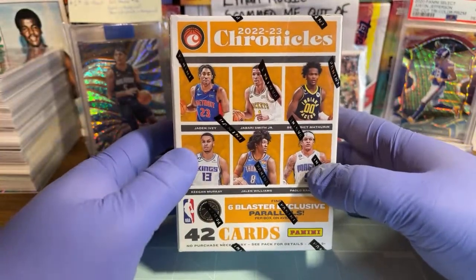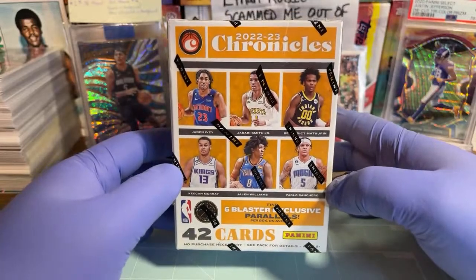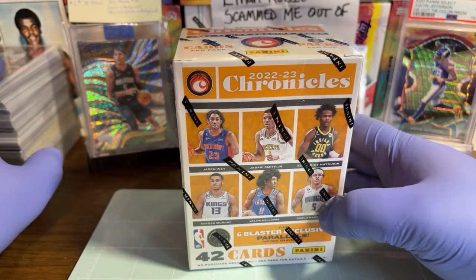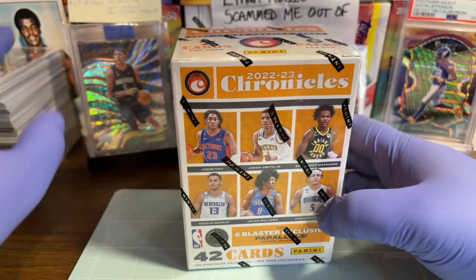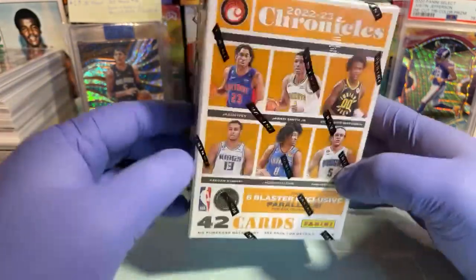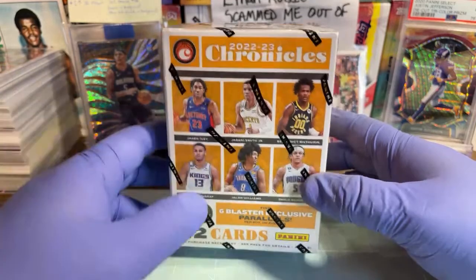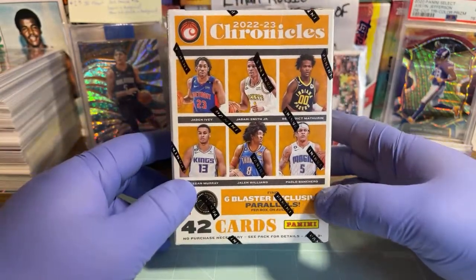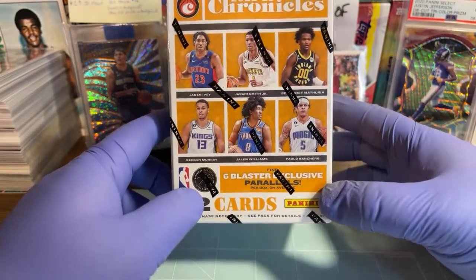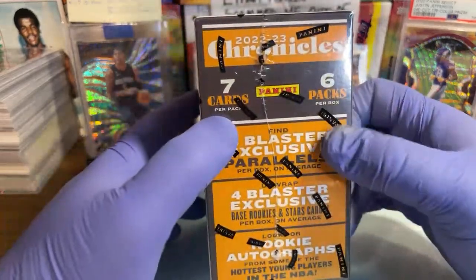I was going to get a second one, but I thought one should be enough to open up at a time. I get overwhelmed with cards — some I go through and put in my personal collection, some I list for sale. In this blaster box it says find six blaster exclusive parallels per box, on average 42 cards, seven cards per pack, six packs per box.